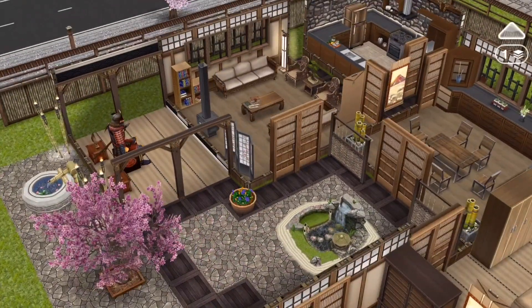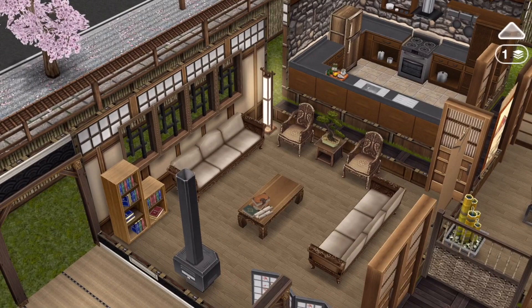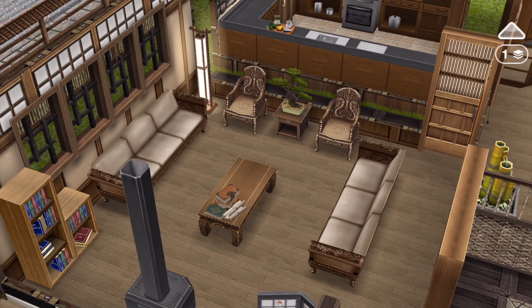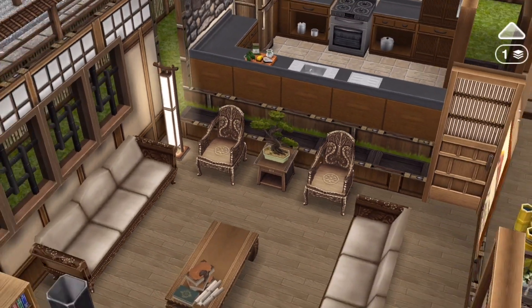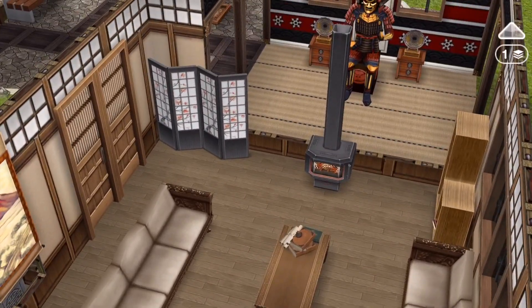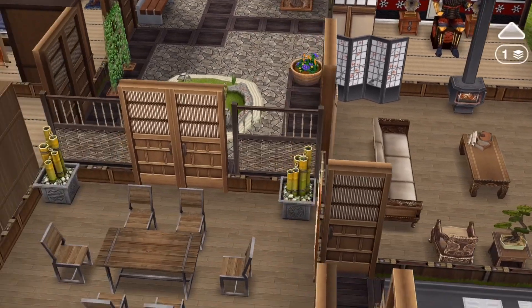Here is the entrance onto the living room. There are two entrances onto the living room, but it's a little bit quirky. There are just a couple of Japanese couches facing each other across the table, a couple of armchairs with a bonsai tree, a small furnace, a Japanese screen, and a bookcase. Basically, there is no technology in the house because it's meant to be a retreat.